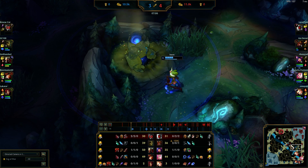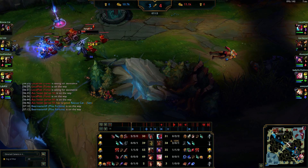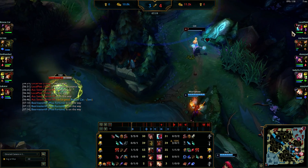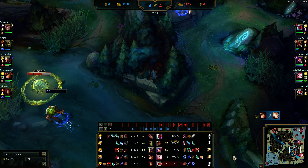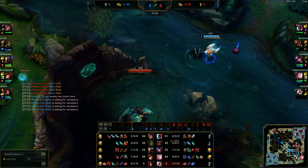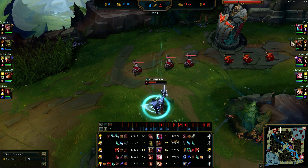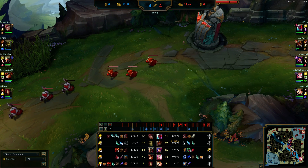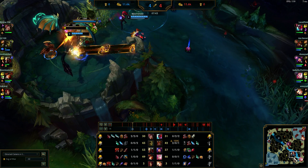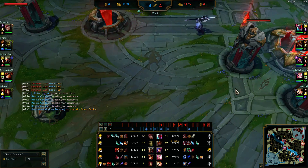Ivern knows I was topside from the first kill, obviously sees me again. Our bot lane decides to respond a bit and almost kills the Ivern. He takes scuttle and they're going to do dragon — there's not much I can do. I had to hold the top wave after Yone died because he doesn't have Teleport, so he goes mid to hold. Bot lane sees the dragon happening and it's already gone. As a jungler you just have to give it.